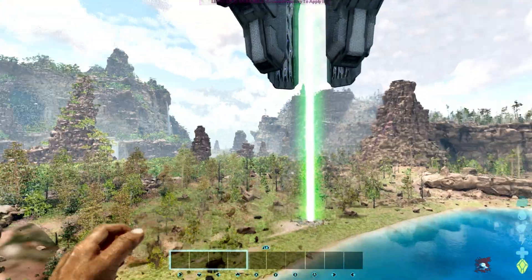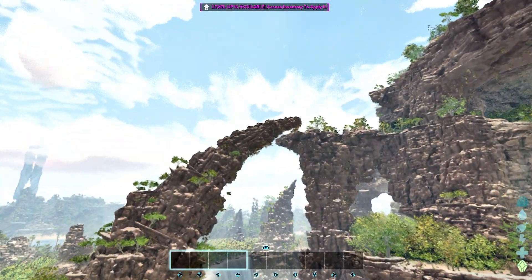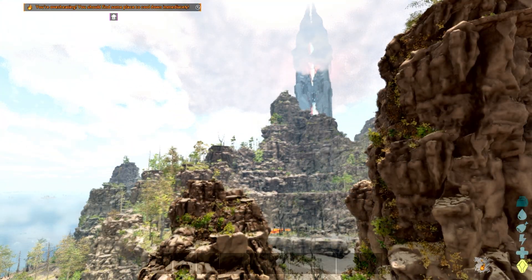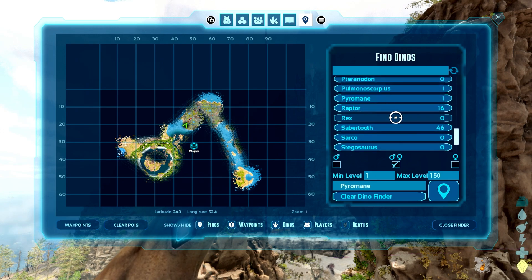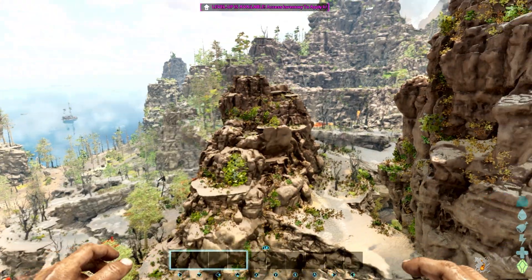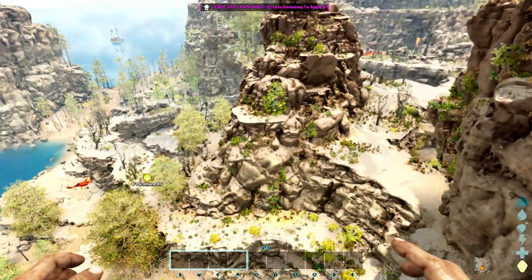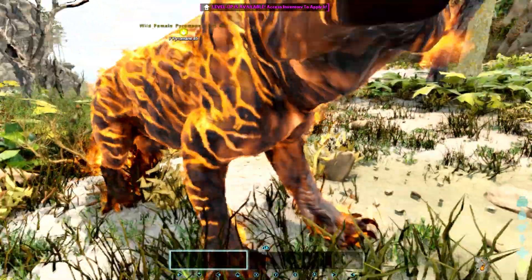They do have the Pyromane in here. I'm guessing the Pyromane - I don't know if it's something you have to buy or whatever. I think that's what it was saying, like in something that was leaked. Let me go see if we can find one closer to here. We got one - let's take a quick look at what it looks like. Oh, it's just right down here. Wait, which direction are you? Oh dude, you're cool looking. How do we tame you?